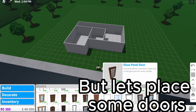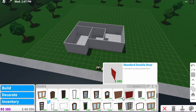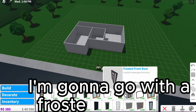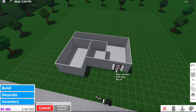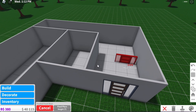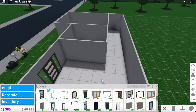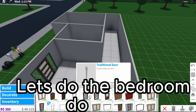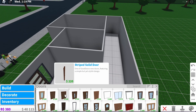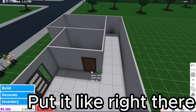Let's place some doors — you can choose whatever door you want. I'm gonna go with a frosted front door. Put it there. Let's do the bedroom door now, put it right there.